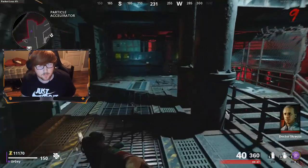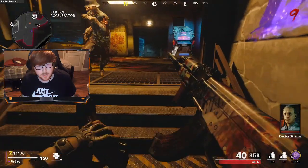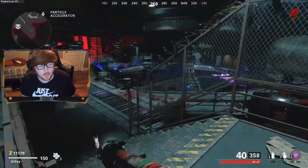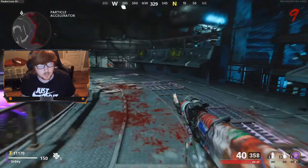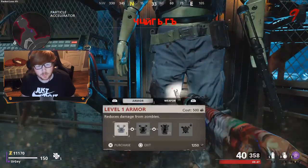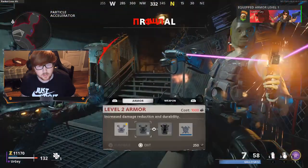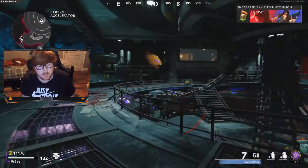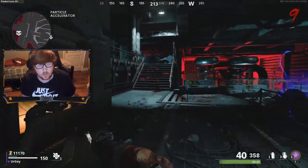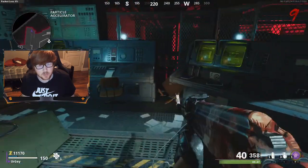I highly recommend that you don't buy Jug once you turn the power on, for the pure fact that you can get it for free. Since I'm already showing you how to get the wonder weapon and all that stuff, I'm going to show you how to get a free perk, which is always Juggernog. What you're going to want to do is have the Pack-a-Punch machine on first.